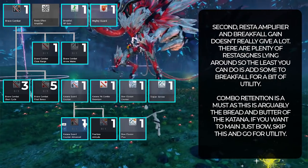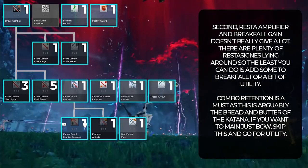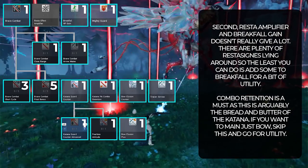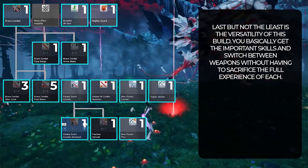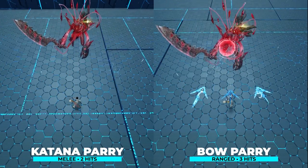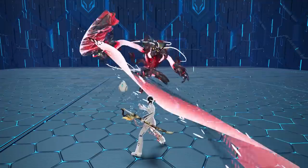Second, Resta Amplifier and Breakfall Gain doesn't really give a lot. There are plenty of Resta signs lying around, so the least you can do is add some to Breakfall for a bit of utility. Combo Retention is a must and is arguably the bread and butter of the katana. If you want to main just bows, skip this and go for more utility. Last but not least is the versatility of this build — you can basically get the important skills and switch between weapons without sacrificing the full experience of each. Both weapons have parries, with the bow dealing slightly higher damage while katanas can hold down weapon action and reduce 90% of any incoming damage at the cost of 10 PP per damage tick.